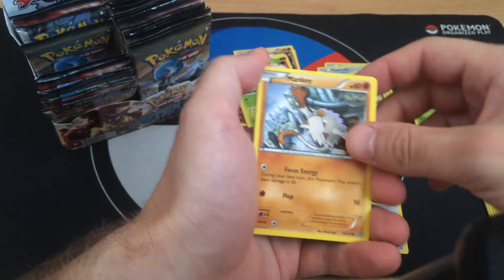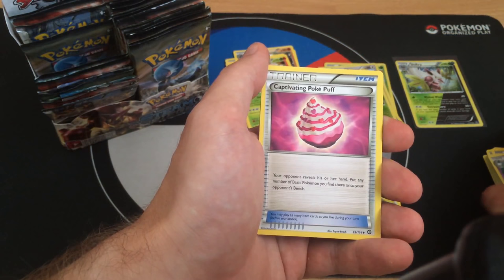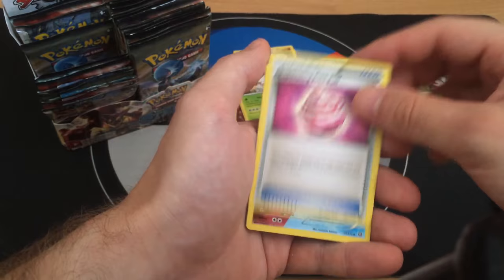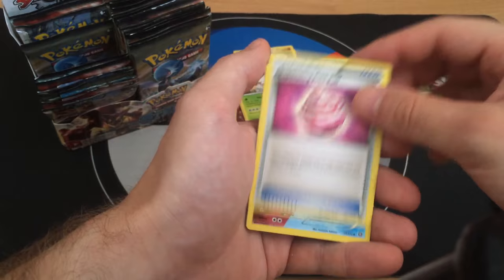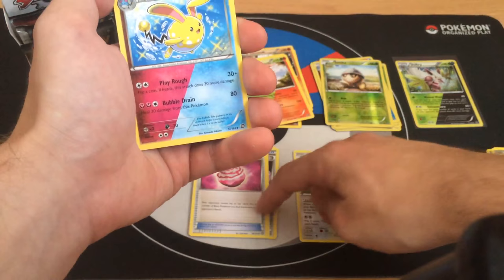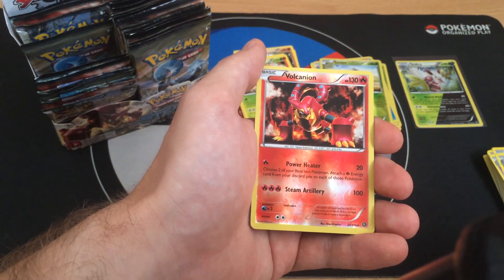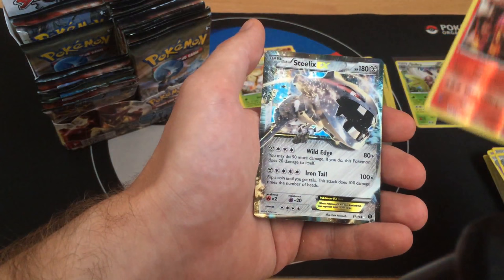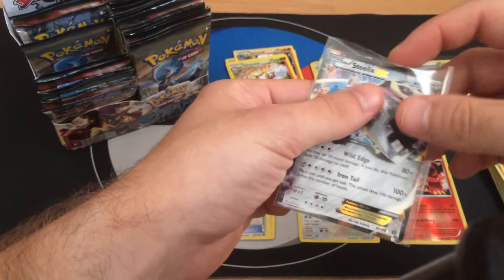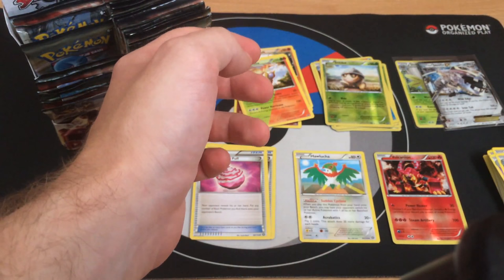Pack seven: Mankey, Yanma, Aipom, Florges, Drifblim, Lampent, Azumarill. Reverse Vulcanion - which is very good as a rare: 130 HP Fire type, one energy lets you choose two Benched Pokemon and attach a Fire Energy from your discard pile to each. Oh, very nice - and the first EX: Steelix EX! I'm definitely putting Vulcanion into a sleeve because it's a very good card.